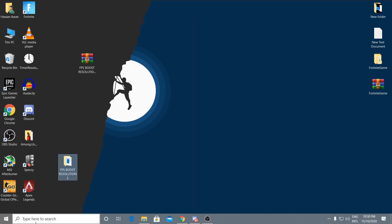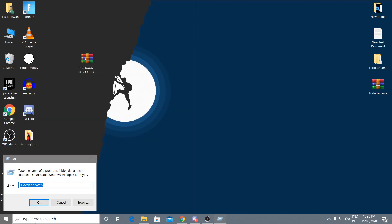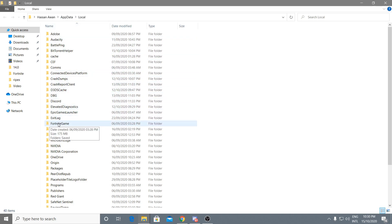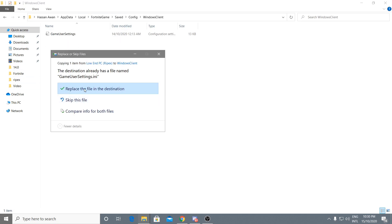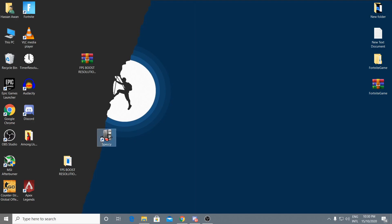Press the Windows key and search for Run, then press Enter. Type '%localappdata%' and click OK. Navigate to Fortnite > Saved > Config > Win64 > Shipping, then paste the GameUserSettings file here. Click 'Replace the file in the destination' and click OK.